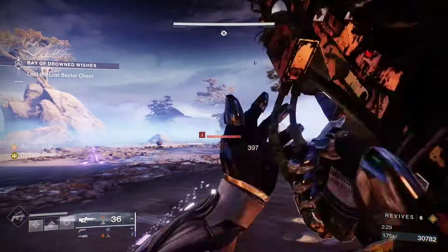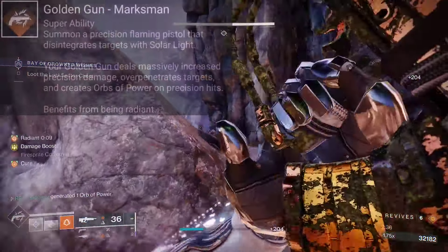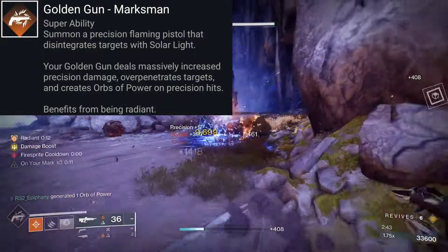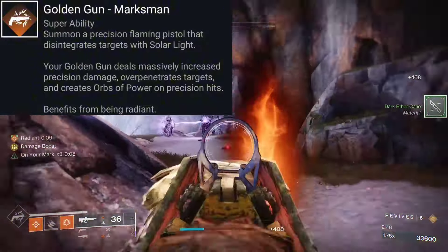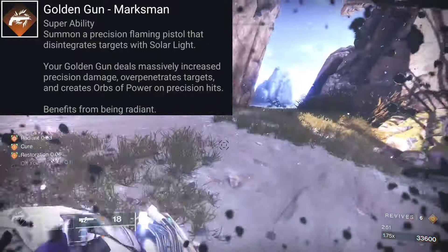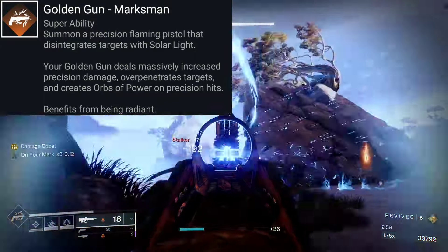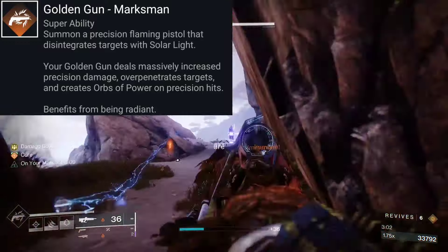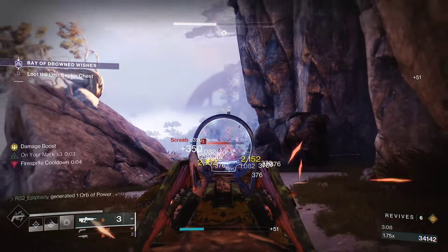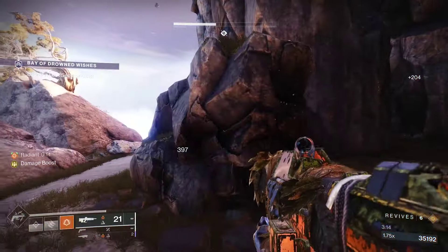For our super we're going to be using Golden Gun Marksman, which is a better option over Deadshot. Marksman states your Golden Gun deals massively increased precision damage, over-penetrates targets, and creates orbs of power on precision hits. This pairs greatly with Celestial Nighthawk because it increases the damage of your single shot — the damage from Golden Gun Marksman stacks with the base damage of Celestial Nighthawk. For our abilities we'll be running Gambler's Dodge, Knife Trick, and Healing Grenade.